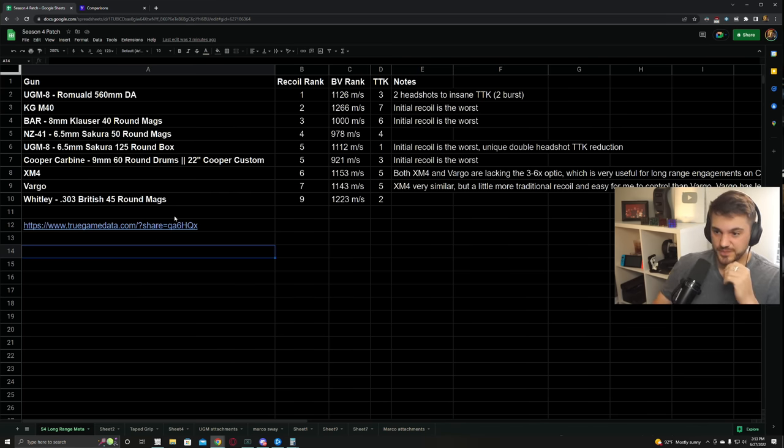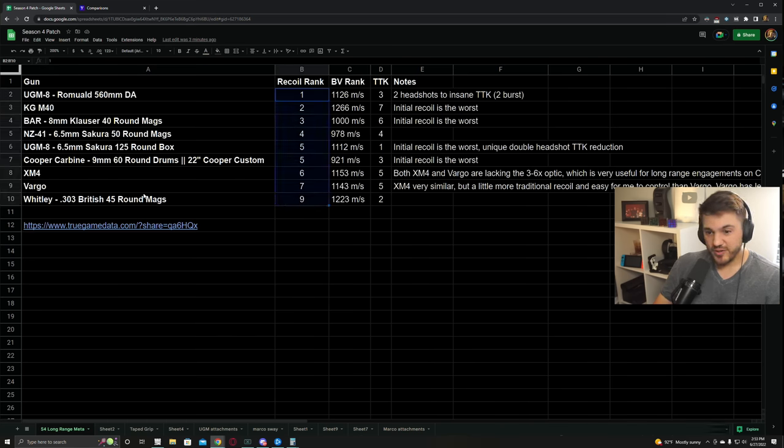So anyway, I ranked them based on recoil, found the guns that I felt had the best recoil to start with, got all of those listed, and then also used True Game Data to find the bullet velocity for all these weapons. That's another big factor in long range engagements - if they are changing direction, the faster your bullet velocity, the easier it is to adapt and hit those shots. Even if they're just running straight, the less you have to lead them will always help. Then obviously time to kill is very important as well, so I've got all three of those things on here.